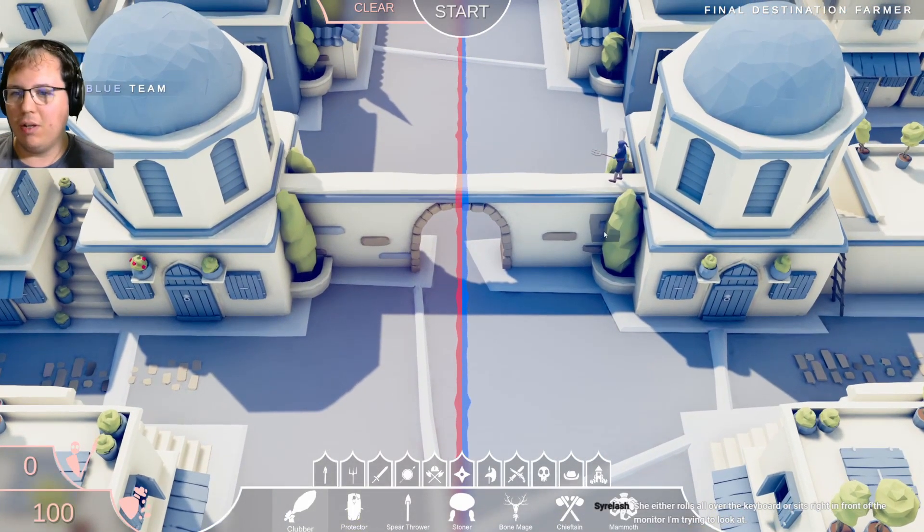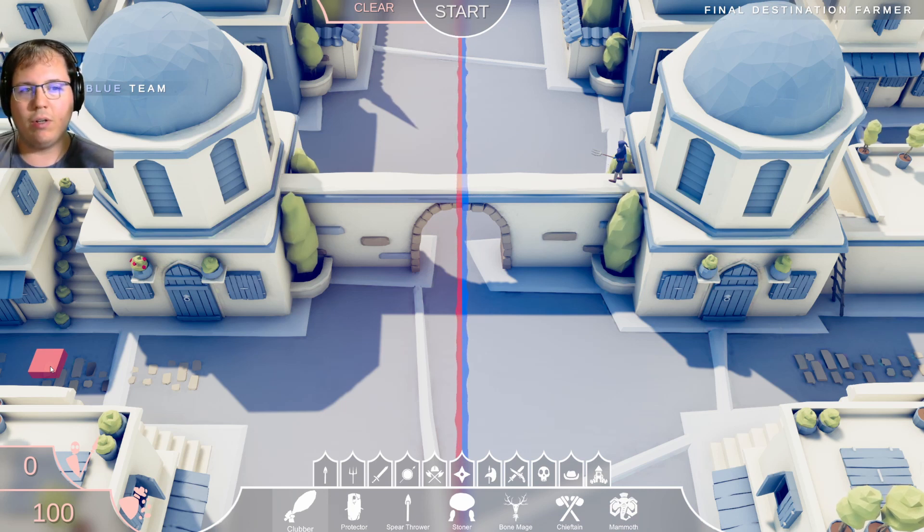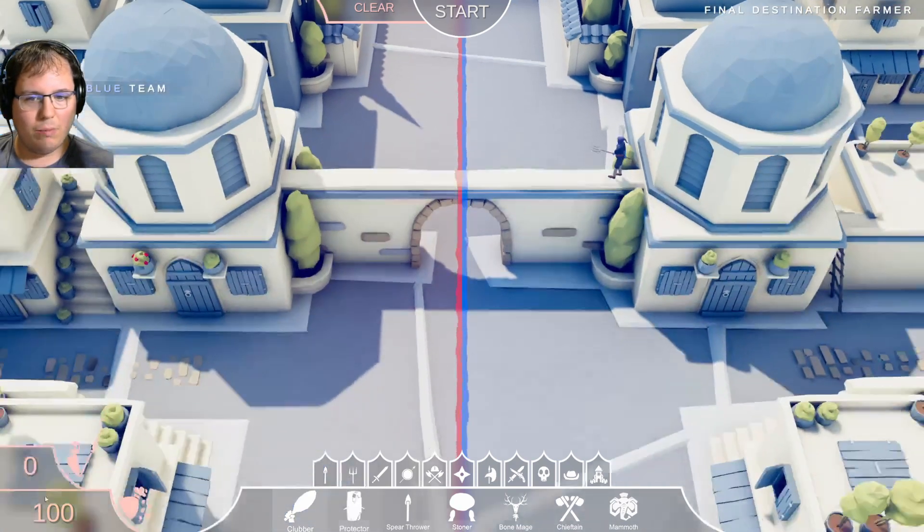She rolls all over the keyboard or sits right in front of the monitor. When I had a cat, I don't ever remember her climbing on any keyboards, which is really odd because almost everyone I've spoken to with a cat has had some problem like that.